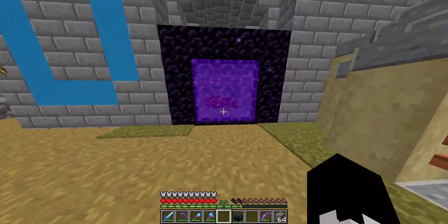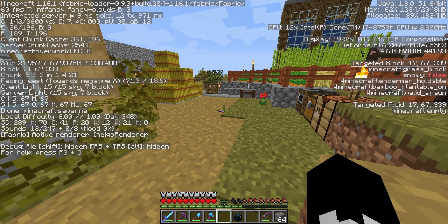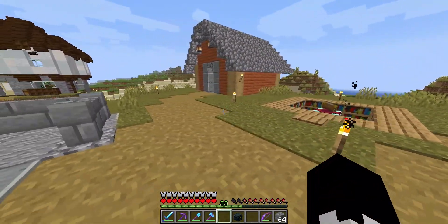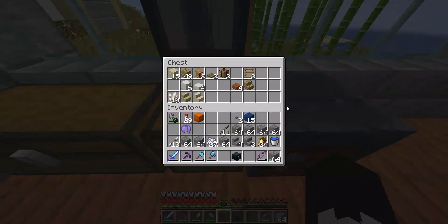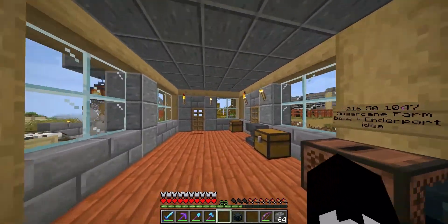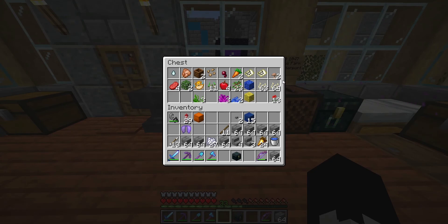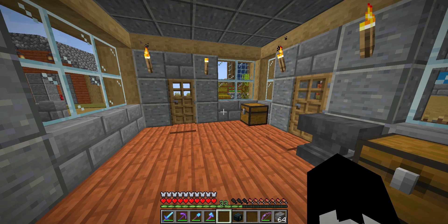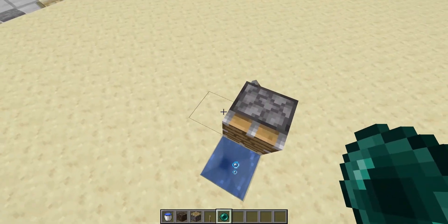I'd like to announce the plans for this fractal base. We're currently on 1.16.1 — using Fabric launcher which basically gives me OptiFine's zoom key. The next update, 1.16.2, has actually already been released today, but I still want better FPS so we're using Fabric. That update releases something pretty new and cool — it's called enderpearl stasis chambers.